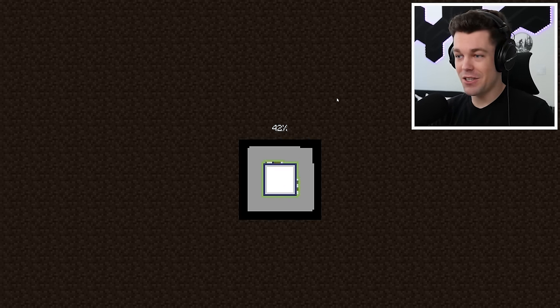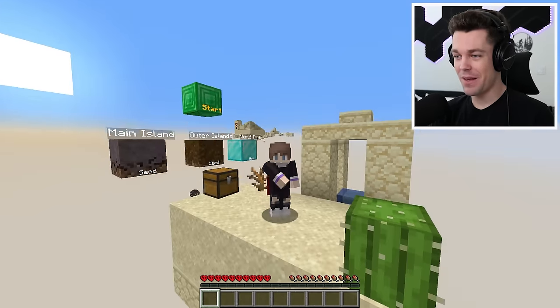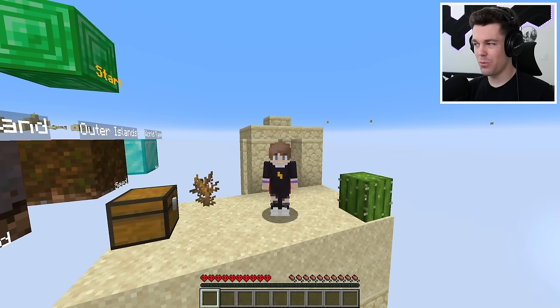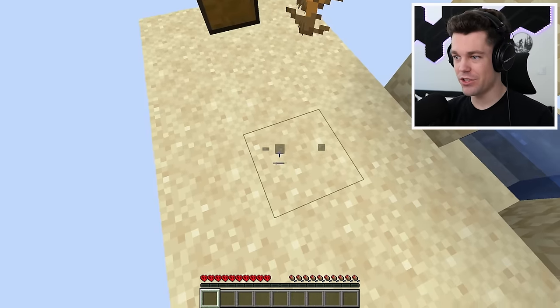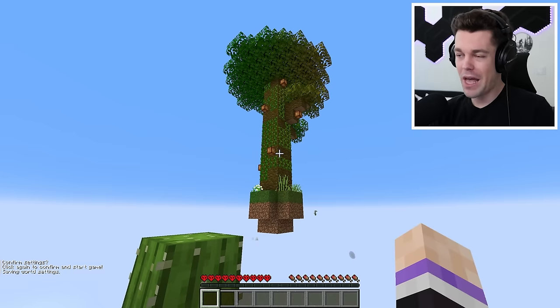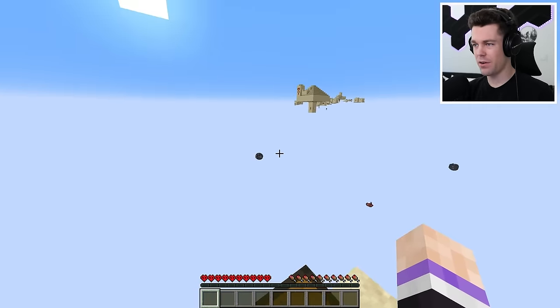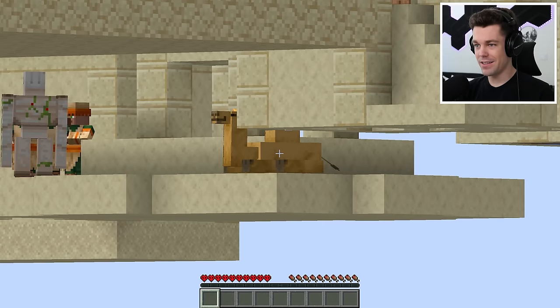This is also a random seed, so I hope I get something good. We're falling, and I don't think this could be any worse, to be honest. We spawned in a desert biome, but this is Skyblock after all, which is already going to be pretty difficult, so I think this desert biome is going to give us a real challenge, so I'm just going to keep it. We have a jungle biome right here too. Looks like we have a desert temple and a desert village super close by, as well as a camel.